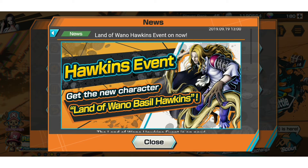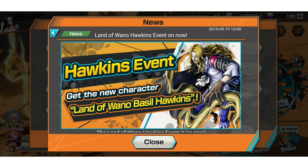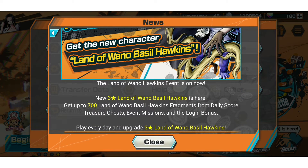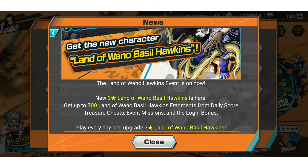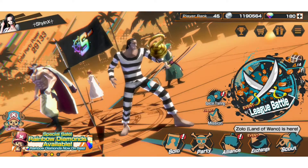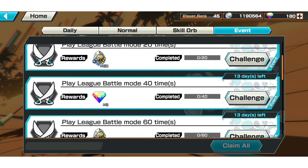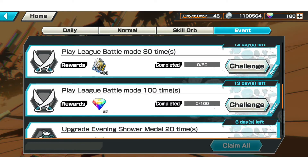The Hawkins event is available to unlock now. The first way to get it is through the login bonus — if you've logged into your game by now you would have seen that you're getting some fragments. Next is from the event missions, where you get fragments by winning league battles. Let me show you here — play battles for a certain amount and you get all the fragments.